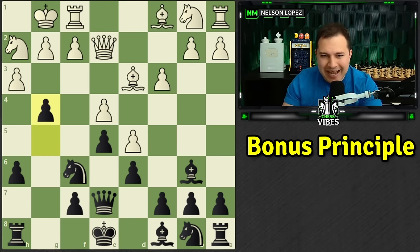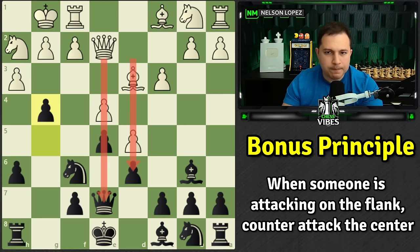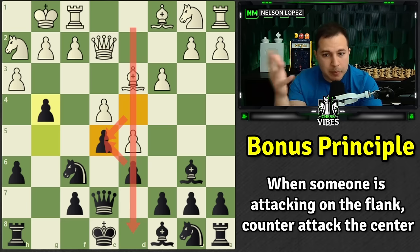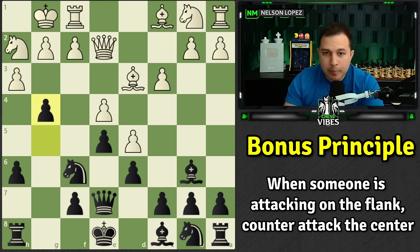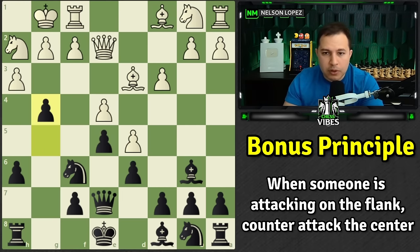There's a bonus principle: when somebody's attacking on the flank, you should counterattack in the center. What is preventing white from counterattacking in the center? The fact that they played d5 earlier — look at these pawns, they're locked up. The center is totally blocked off. If you're castled on a flank and your opponent has not, and you lock up the center, you better get ready for an attack, because normally you'd have the option to counterattack in the center — now you don't have that. You just have to defend.